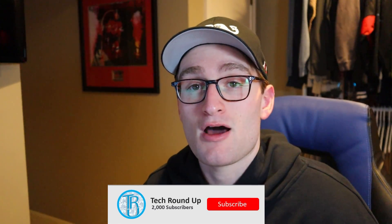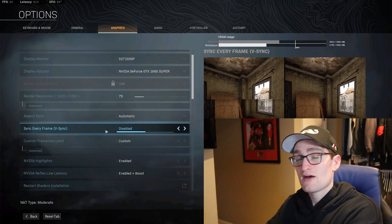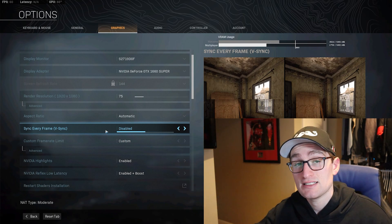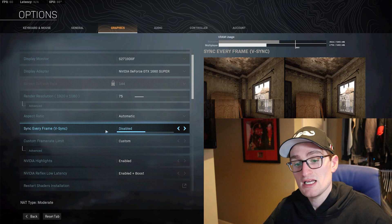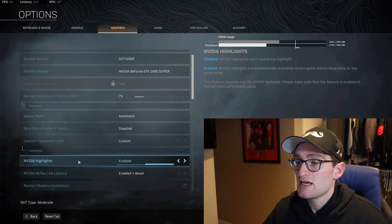NVIDIA finally made NVIDIA Reflex available in Call of Duty Modern Warfare and Warzone in the latest update. They brought in a new setting into Warzone for NVIDIA Reflex and low latency. If you go into Options, then Graphics inside of Warzone, and you have an NVIDIA graphics card capable of using NVIDIA Reflex — I have a GTX 1660 Super — you'll see an option under NVIDIA Highlights called NVIDIA Reflex Low Latency.